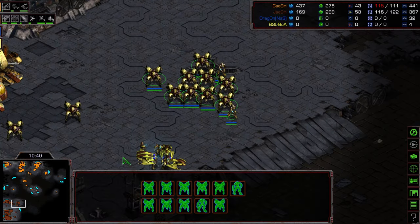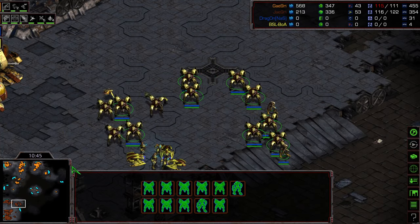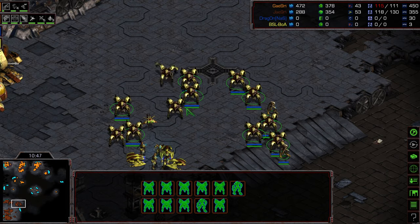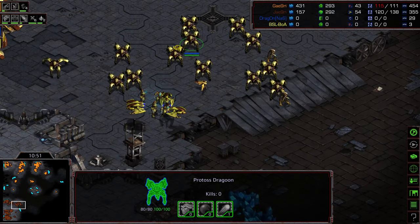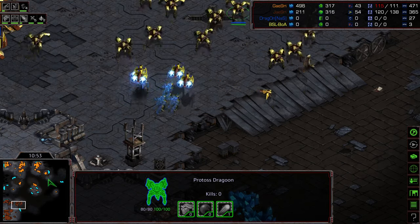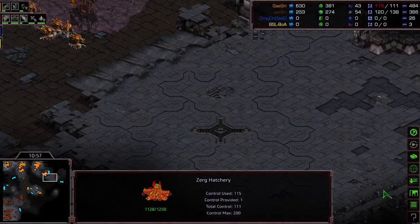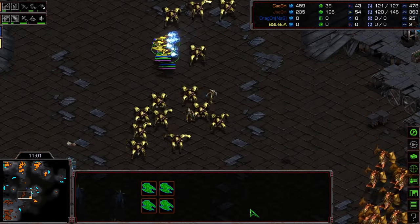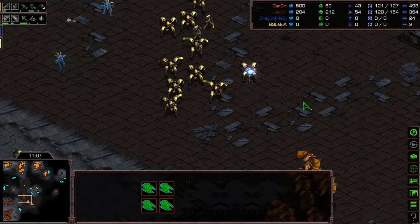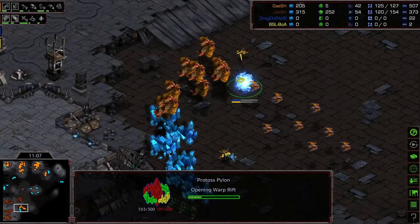The other critical thing is he needs to protect those High Templar against those Mutalisks — that's what these Dragoons and Corsairs are here to do. Dark Templar briefly sneaking in, spotting that base, seeing it's not saturated. This is going to be a test of: one, can Jaeyun protect his High Templar, and two, how effective are his Psi Storms.